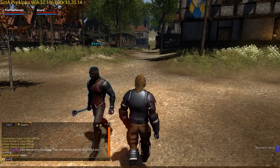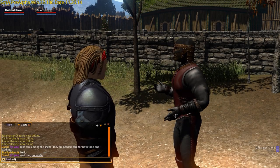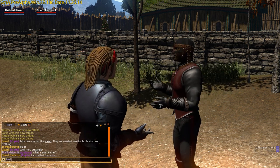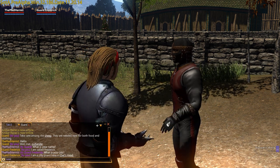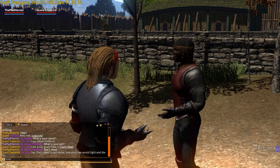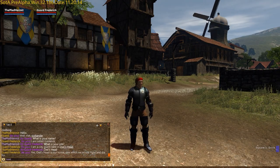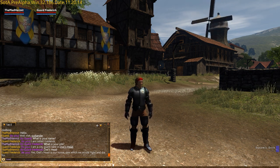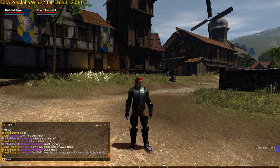To talk to an NPC, double left click on it with your mouse. This will bring up the dialogue window. You can ask an NPC his job, name, and other pertinent information that they may reveal during the course of your conversation to reveal quests and game lore. Hitting the enter key will also bring up the dialogue window, allowing you to converse with other players local to your character, privately across the game world, or exclusively to party members.